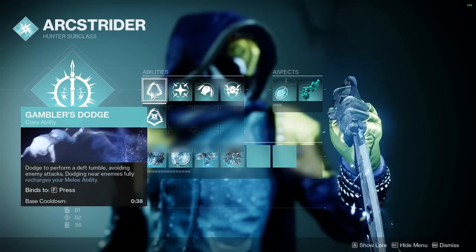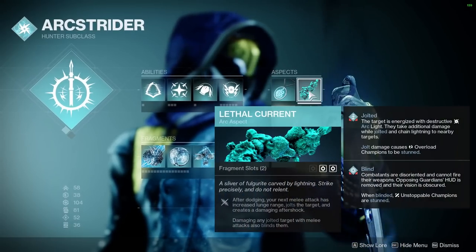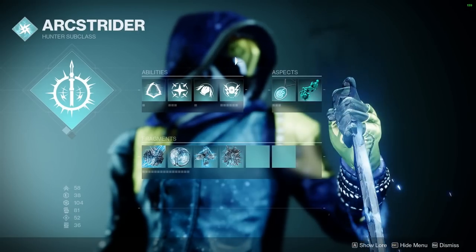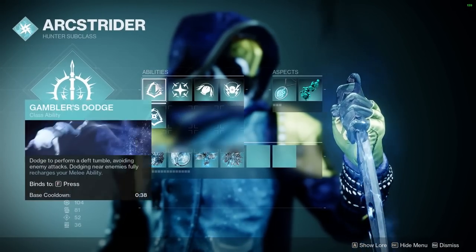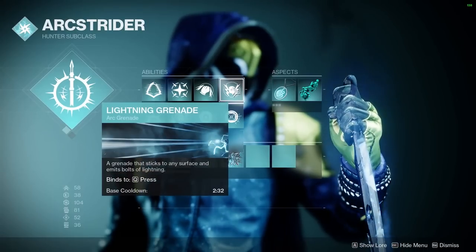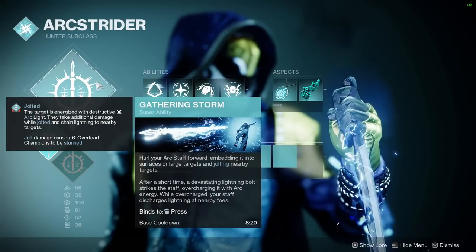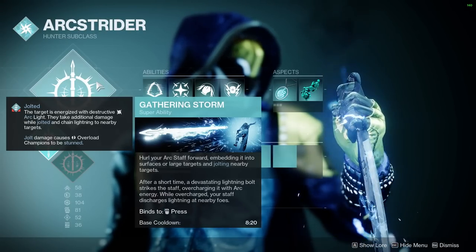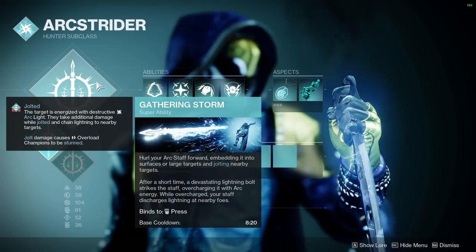I'm going to be using the combination of Gambler's Dodge with a lightning nade and Lethal Current. We can use our Dodge to proc Lethal Current, and then with all that extra sprint speed we can fly on top of our enemies. Use our Dodge near somebody, get our Empowered Melee right back up, get a kill with the Empowered Melee, which gets our Dodge back up and heals us. So all this is going to loop back into each other very well. I'm also using Gathering Storm, which is getting buffed in just a few days when we go into Season of the Deep — it'll actually be able to shut down Bubbles and Wells, which I'm very excited for.